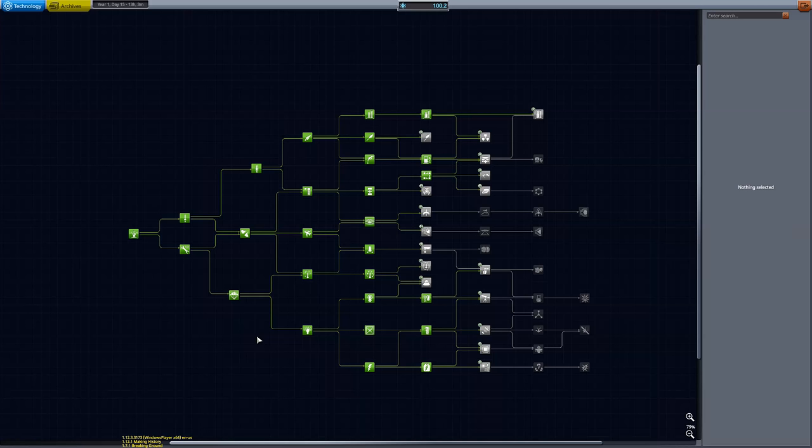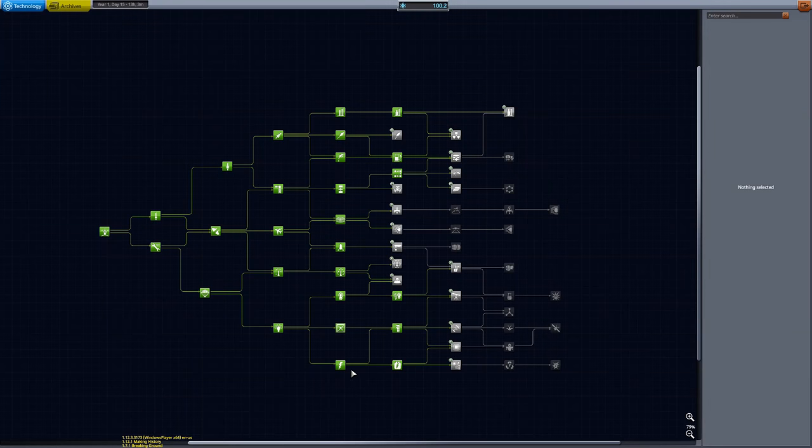Hello everyone, welcome back to another episode of The Stranded, a playthrough in which I unlock the entire tech tree in Kerbal Space Program, which you can see before you. This is the current status of our tech trees. We've got all of the cheaper nodes unlocked, but now we've got to get all the expensive stuff, including things like the nuclear engine and the really big heavy rocket parts.